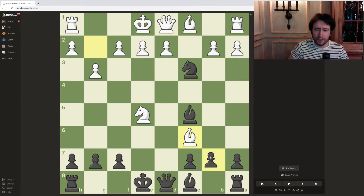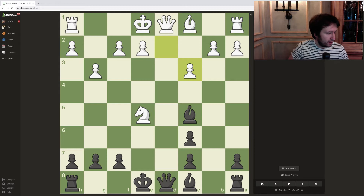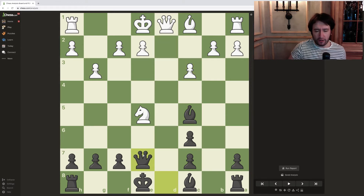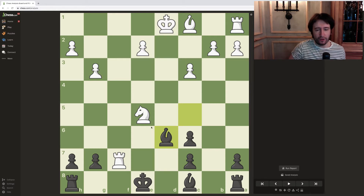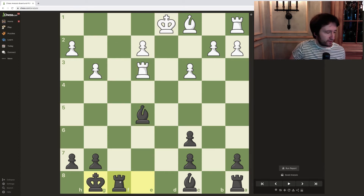After bishop takes c6, b takes c6, now d takes c3 is possible. The most simple line is maybe queen e7 and practically black is just doing very well — great compensation for the pawn. Besides that, there is queen takes d1, king takes d1, bishop takes f2. After rook f1, there is bishop c5 retreating back, and we're not afraid of taking on f7. Knight taking is bad because of rook f8, but after rook takes f7 it's just bishop d6 and black is completely fine.